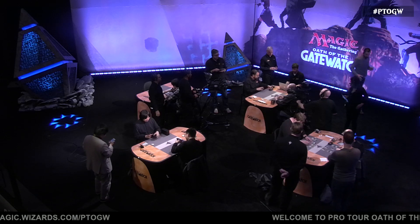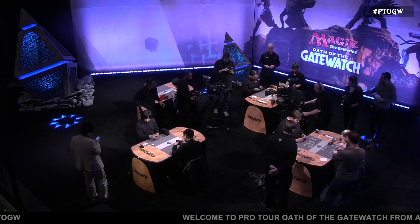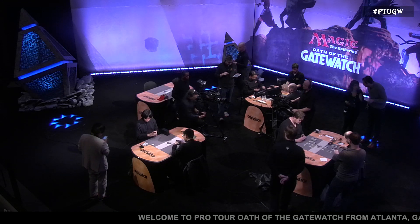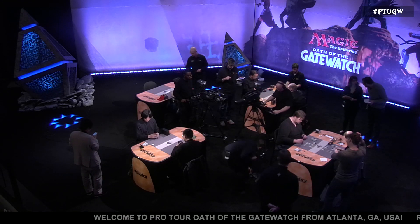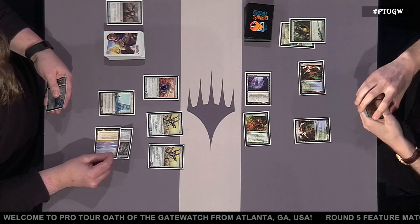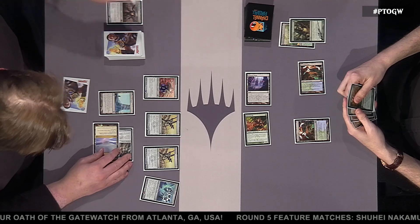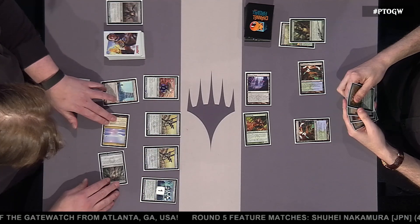We've got another result: Ryochi Tamada remains King of the Hill, defeating Alex Bianchi's Jeskai control deck. We will see more of him in the feature match area. It looks like Luis Scott Vargas is also able to put things away. Now we just have Darwin Castle with his Affinity deck up against John Finkel on Infect.